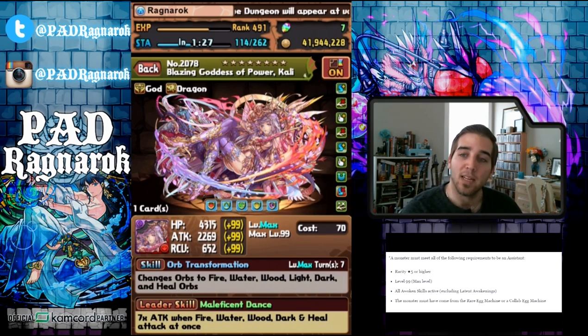You also have to level that monster to 99 — max level — to be able to use them. All of their Awoken skills, not including Latents, have to be unlocked. So if they have 3 Awakenings, that's all you need; if they have 9, you need those 9 Tamadras. And the monster must have come from the Rare Egg Machine, as mentioned. Those are the only requirements.